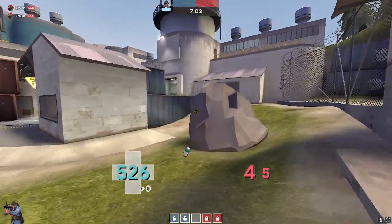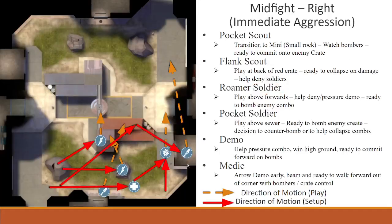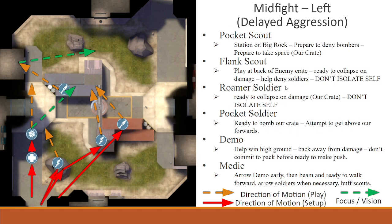The middle will progress naturally from there. You're looking to all kind of walk right and then walk forward towards their choke. If you win the fight you'll usually either force them away or kill them, or they'll have to rotate around to try to do something else.